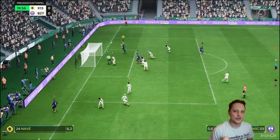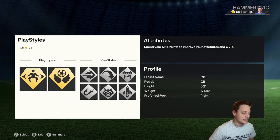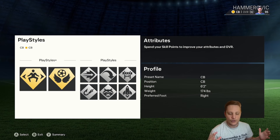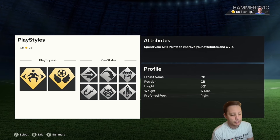He is a six-foot-two center back build, and if he's playing non-restrictions he goes up to six-foot-six. He says he doesn't need to go to six-foot-seven because he's got Aerial Plus, which you'll see a bit later on. He is 174 pounds regardless of height. For play style pluses, he's got Jockey and Aerial Plus.